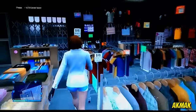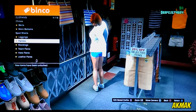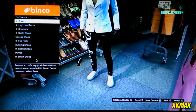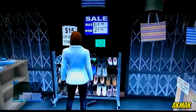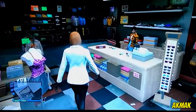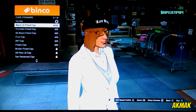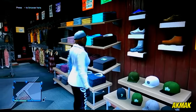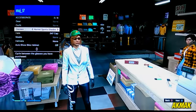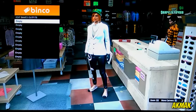Head over to the pant section, go to jeans and leggings, and put on the black blonde leggings. Then go to shoes and go to the flips section and put on the Blueberry ones — the pink and black ones. Once you've done that, go over to the hat section, go down to forward facing caps and put on the 247 cap. Head over to the glasses and take them off — you can do that through your interaction menu. Once done, save it as any name; I saved it as number one.